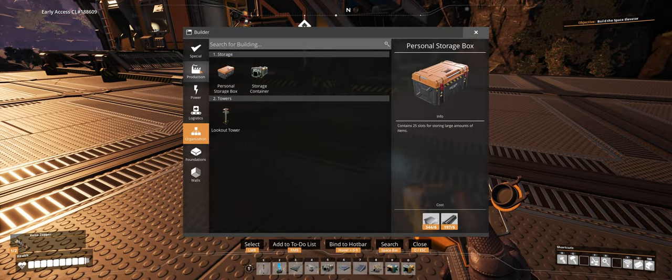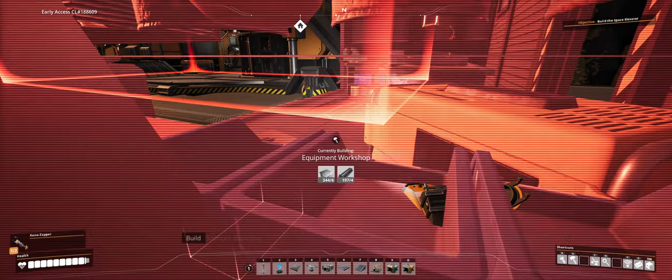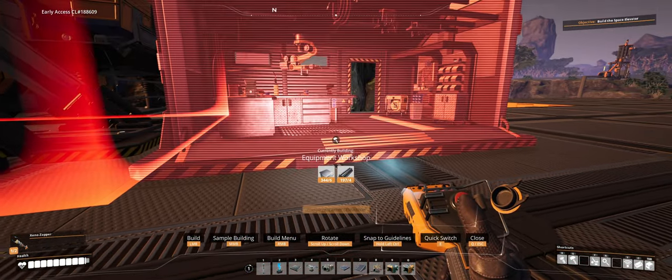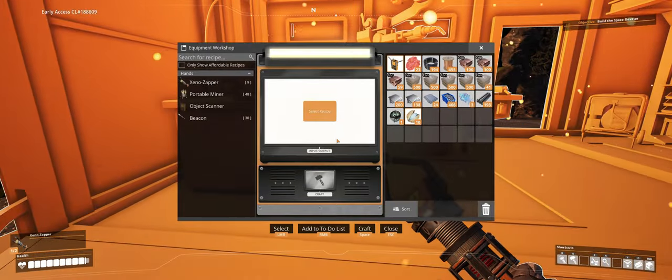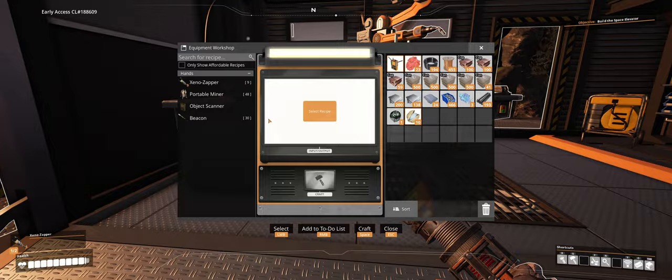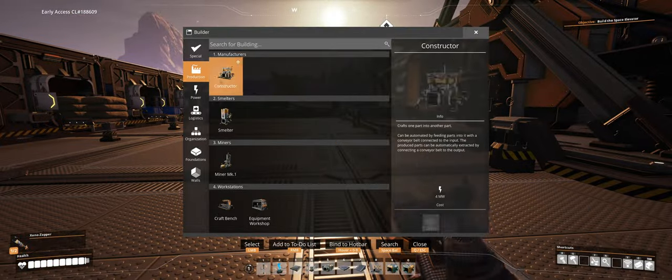Okay, we need an equipment workshop. There'll do. Yep, yep, yep, we've already got all that. That's fine.